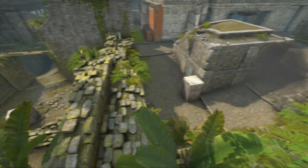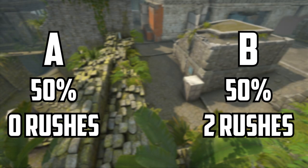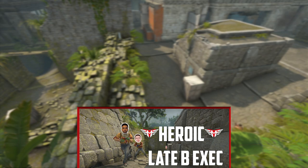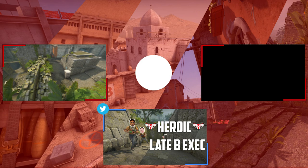After watching two of Gambit's demos, 50% of the time they executed onto the A bombsite and 50% of the time onto the B bombsite. They only rushed the B bombsite twice, whereas on A they rushed zero times. If you liked this video, feel free to subscribe and check out my Twitter where I post exclusive videos — for example, how to execute the A bombsite mid-round with Heroic. That tweet can be seen in the description with more videos. Thanks for watching, see you next time.